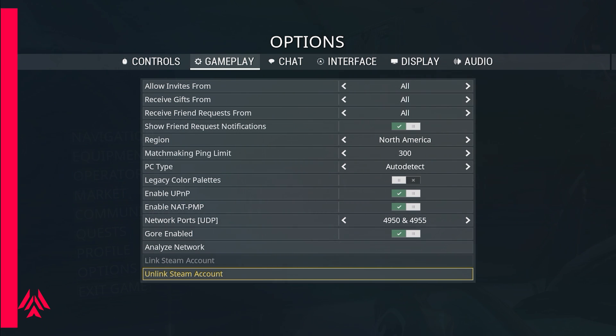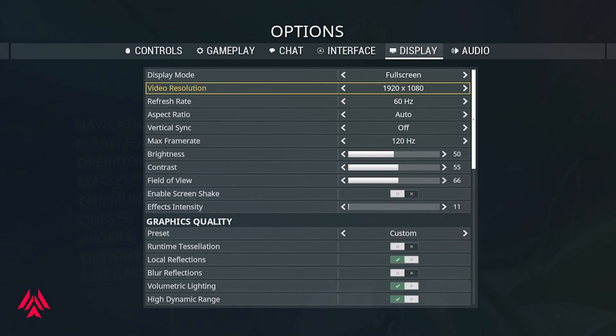Go into graphic settings and start with resolution. Set it to around 1920x1080 or 1280x720, basically something that matches your PC. For those with a 4K display you can use 4K, but most people running low-end PCs are likely on a laptop, so 1920x1080, 1280x720, or 1366x768 are the recommended resolutions.